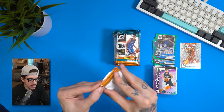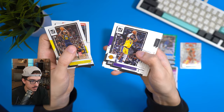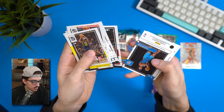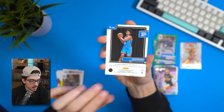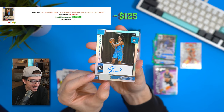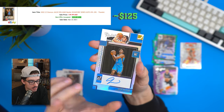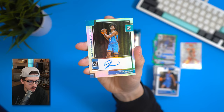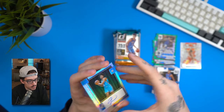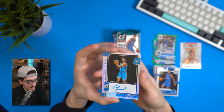Last pack of the first blaster — didn't think I'd get anything crazy. Just a couple of green lasers, a LeBron — don't love the picture they used. Kobe White, Jamal Murray, Chris Duarte, Kevin Durant, DeAndre Hunter — and then a Jalen Williams silver signature rookie card! No number on it, sticker autograph, but getting a signature is always fun. I'll take an auto every day of the week.